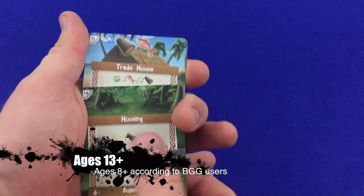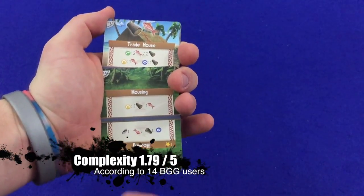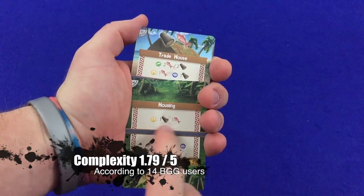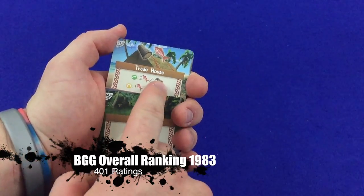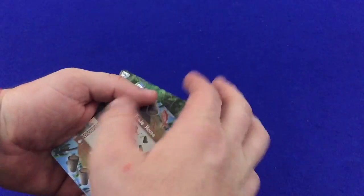We are starting our game of Palm Island. Right off the bat we've got housing, but we don't have any resources ready to use, so we can't do this one. We can't do the trade house either because we don't have any of those resources. So flip it back to the back.